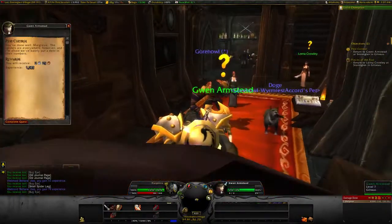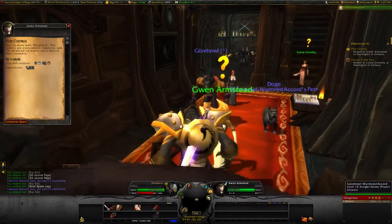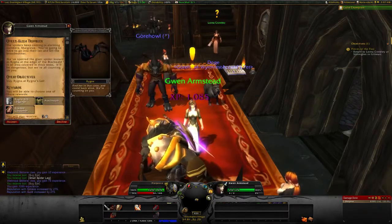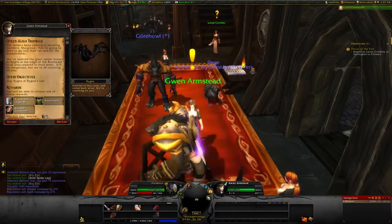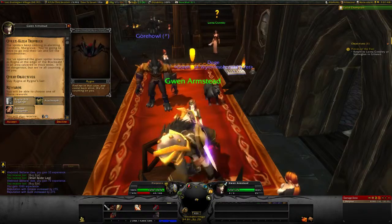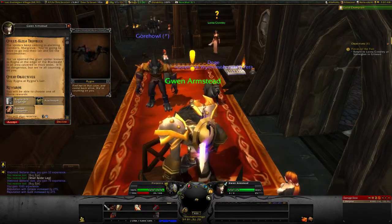Ain't you a chipper-looking one — Gorl, with a dog named Doge. That's not doggy guy. The NPC says the spiders keep coming in alarming numbers, Margrave. You're going to have to go into the lair and kill the broodmother. We spotted a giant spider known as Rhygna at the edge of the Blackwald in an area covered in thick webs. It'll be dangerous, but we're all counting on you. Watch your back.